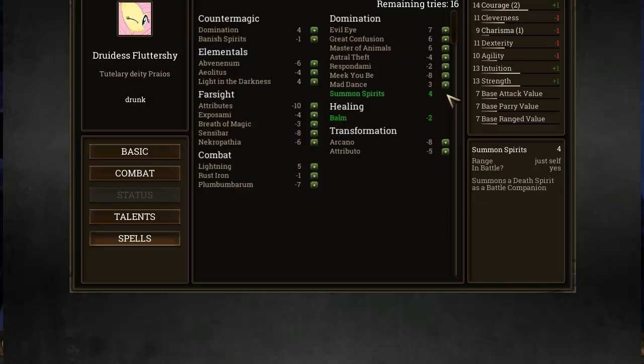Summon spirits - I think we just need this to be a really high number for summon spirits to actually work. Arcano increases magic, that's not really useful. Attributo - what else is useful? Lightning, and I guess evil eye, great confusion. Alright, let's just go with what we have.